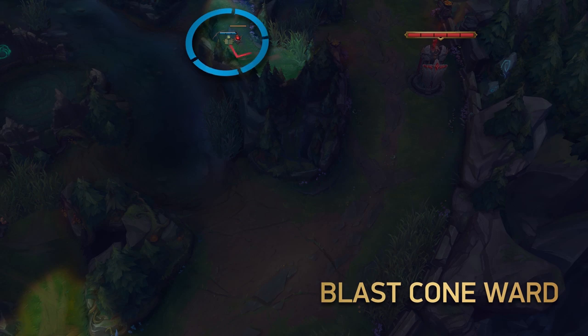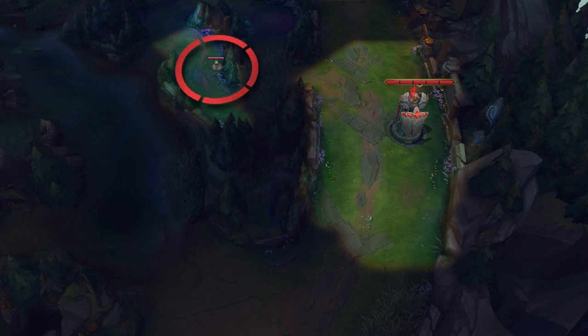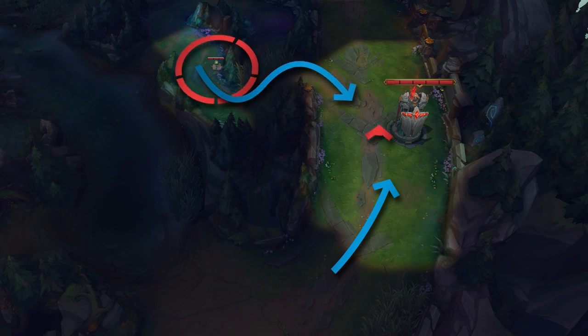For blue team, this is a good ward to get rid of blast cone ganks and to see the jungler trying to sneak into the river brush with a dash. And for red team, if you're on the back foot and always pushed into tower, this is a good ward if you think the enemy jungler or mid laner is coming to dive you — it gives you just enough time to back off and escape the dive if you react quickly enough.